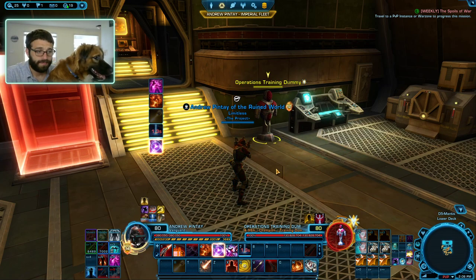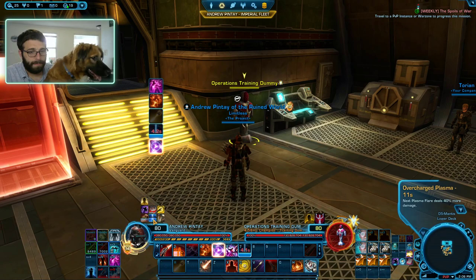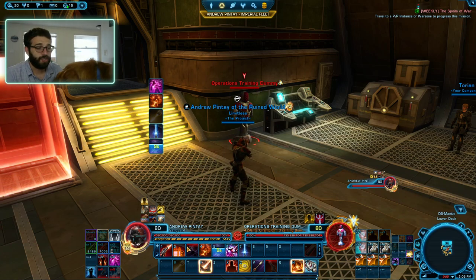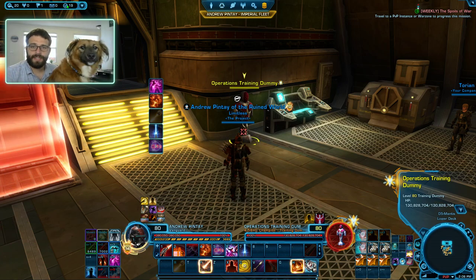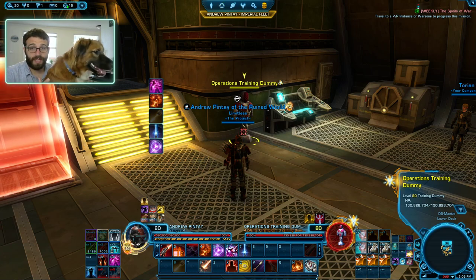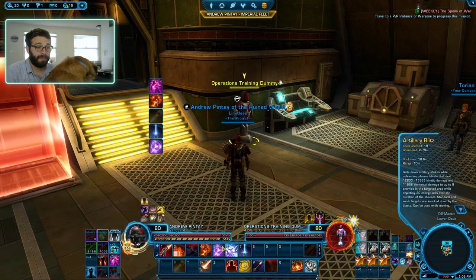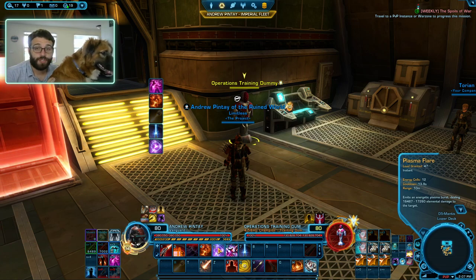Just know Ion Wave is one of our primary damaging abilities. Additionally, when we use our Ion Wave, our Plasma Flare is going to start to glow. Plasma Flare is a straight-up single-target ability that does a whole bunch of damage. Every time we use Ion Wave, it gives us a buff that increases Plasma Flare's damage by 50%, so it does a whole bunch of damage in one single blow. It also makes your next Ion Pulse and/or next Explosive Surge free to use. Our job is to build a rotation that effectively manages those buffs — if it's glowing, you should probably be pushing it.